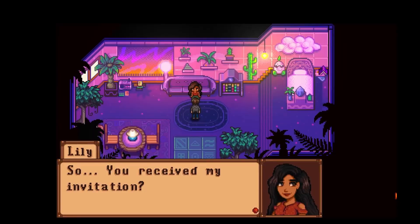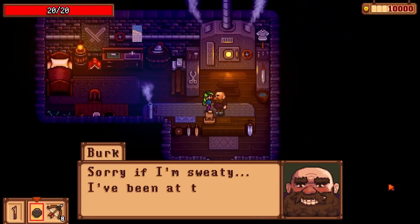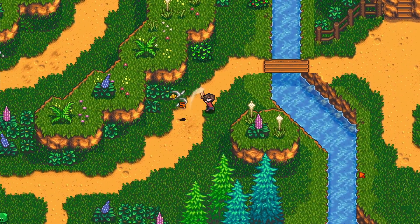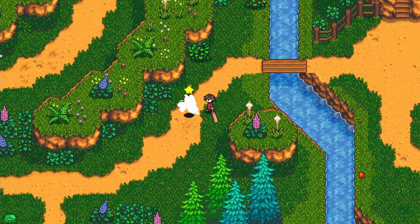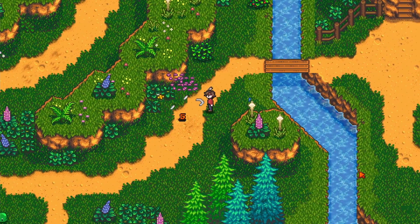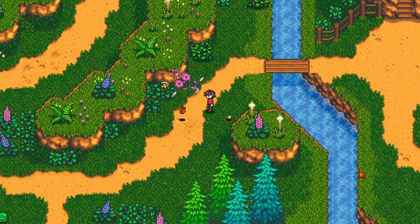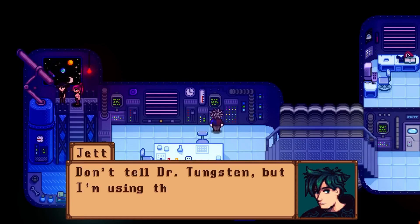One more thing we have is a little GIF that Concerned Ape blessed us with, and this time we get to see another mob — a bee. You can see the player uses the shield to stun it, then swings at it a couple of times, and it dies. Super cool stuff. I love the environment, and we get to see another mob, so it's a win-win.